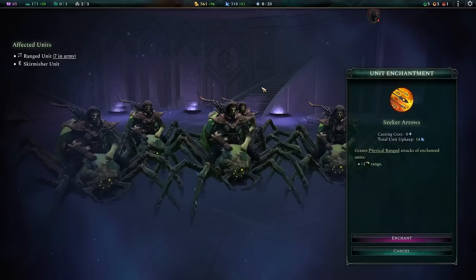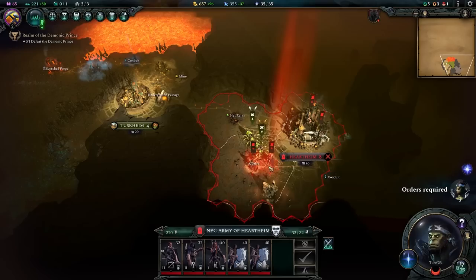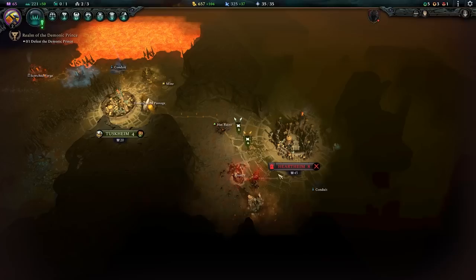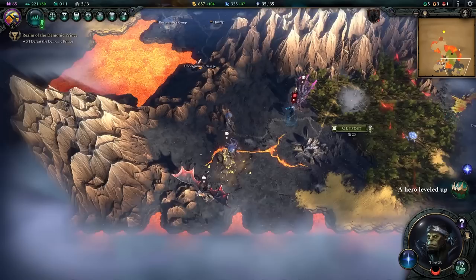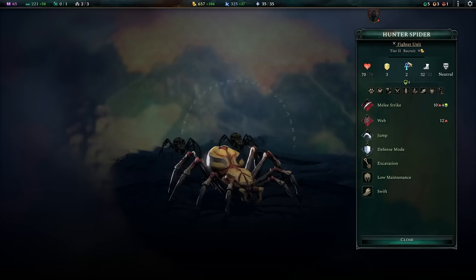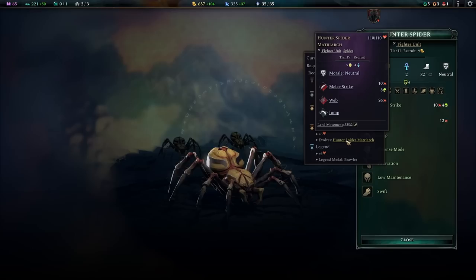I want to fight them outside their city if I can, so I'll fall back to the edge of their territory and wait until I have a little more power. We'll enchant with seeker arrows — 14 mana per turn, not too expensive. Looking at the army composition — tier 2s and tier 1s — I think I can take this with my abundance of webs. In auto resolve I'd only lose a scout, which is totally acceptable losses. Let's take on the city next turn.